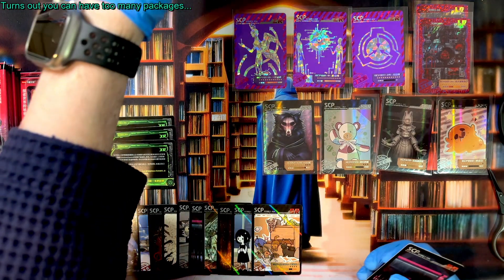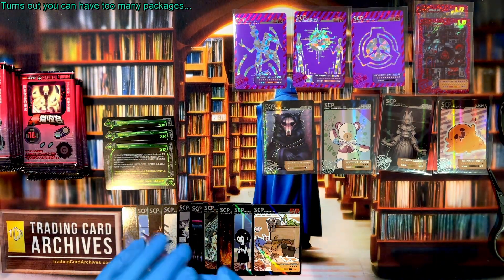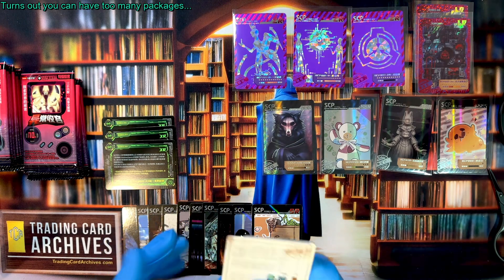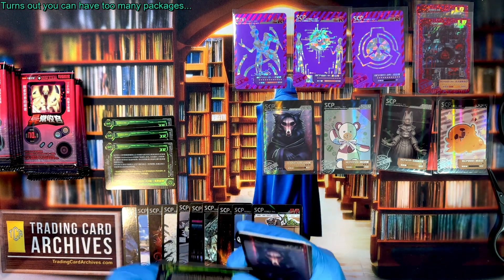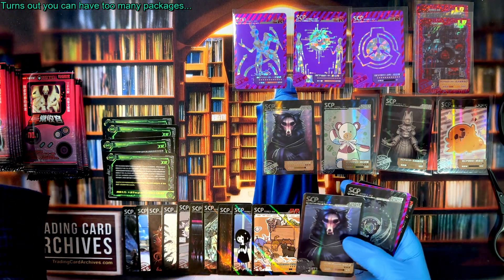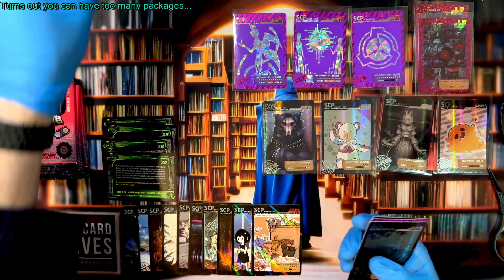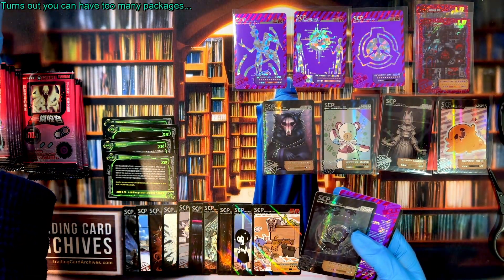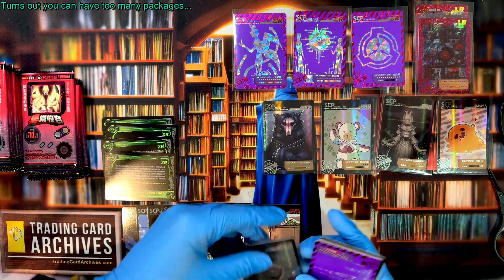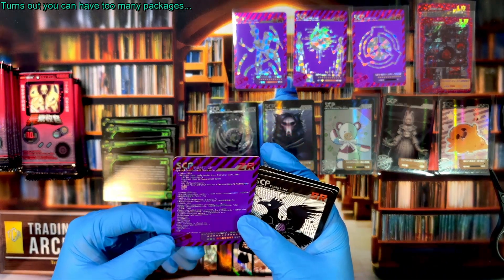There's a dupe — I'm going to try to mark dupes as I find them, although it's very hard. I sleeve the SSRs even if they're dupes because someone might want them for their own collection and I want to have the ability to trade with people.